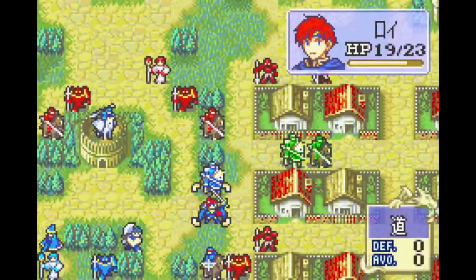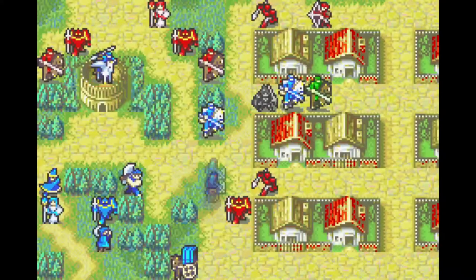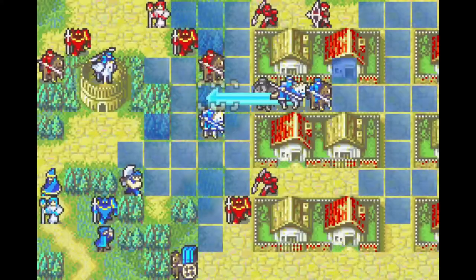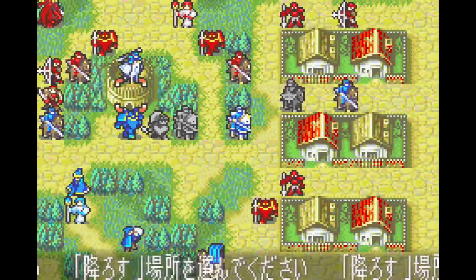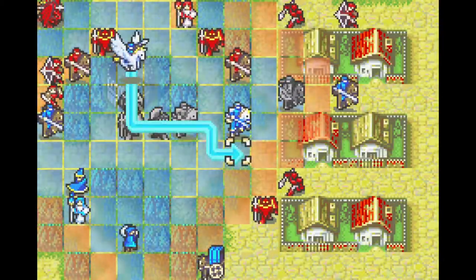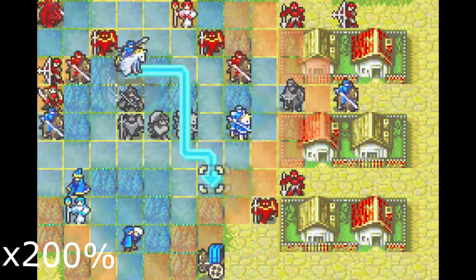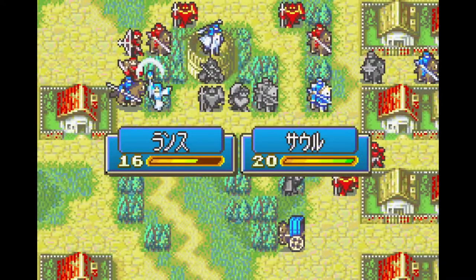On turn 2, we recruit Zelot and Trekk. Zelot is basically a second Marcus, but slightly better in pretty much every way, which should be telling enough as to how useful and reliable he will be for us. Can't say the same about Trekk however, as he is only slightly better than base Lance, which isn't that great on chapter 7 — but hey, he has a horse, so that is going to be plenty for us and what we need from our units at this point.